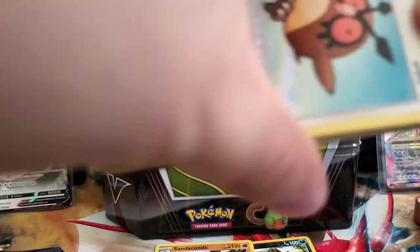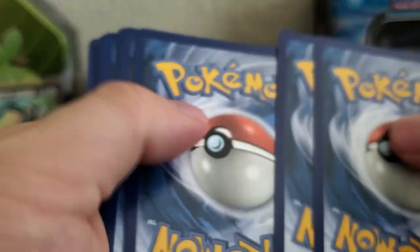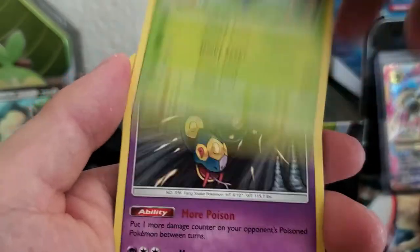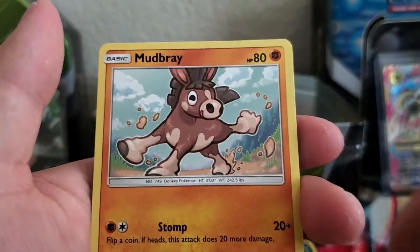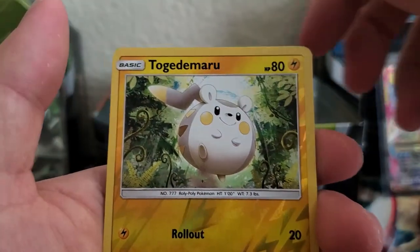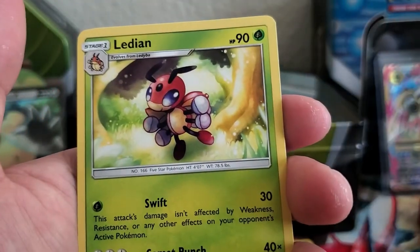Burning Shadow. Let's see what Burning Shadow gives us. Code card. One, two, three, four. Energy, Ace Trainer, Gloom, Survivor, Hoot Hoot, Ledyba, Marowak, Horsea, Vaporeon, Togedemaru — I think that's how it's said. And our rare is a Leafeon.